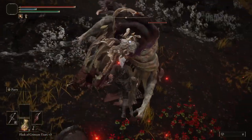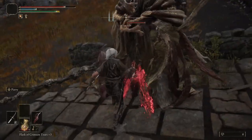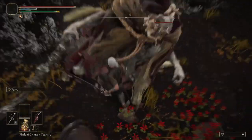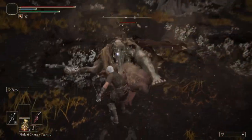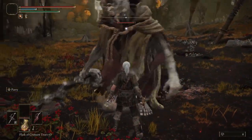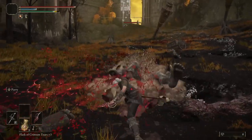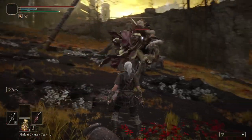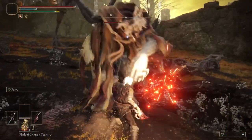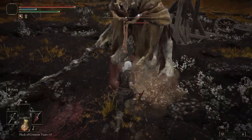First up we have the Thrusting Swords and Curve Swords, and I'm lumping these two in together for this video, because over multiple fights with both Margit and the Test Soldier at the Church of Valor, I really couldn't feel that much of a difference between them. It felt like the Curve Sword might be slightly more forgiving, but that could just be me — if there is a difference, it's small enough for you not to have to worry about it. I'd say that they're smack bang in the middle of everything that I've tested so far. They're not as consistent as a small shield, but more reliable than a fist weapon.